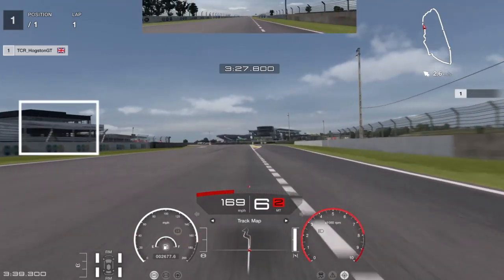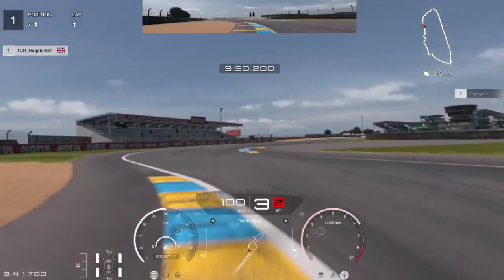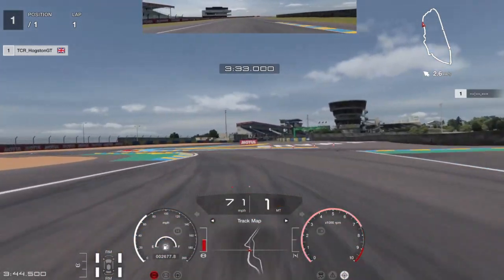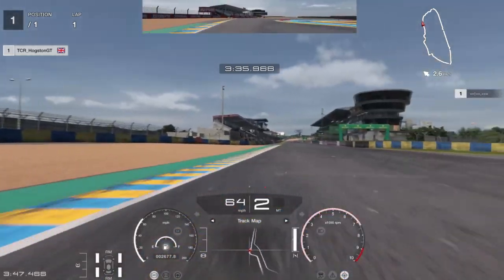One of your last braking points is this big building on your right — once that starts hitting your screen to the left, full braking power quickly, down into third gear. Attack the first apex and the second apex, then straighten up and brake down into first gear for the last hairpin. And there you go.